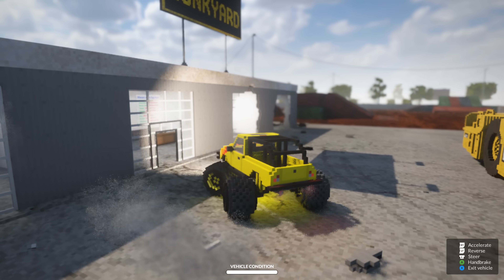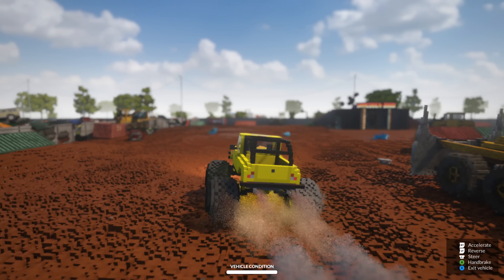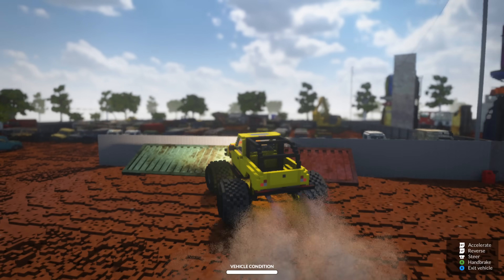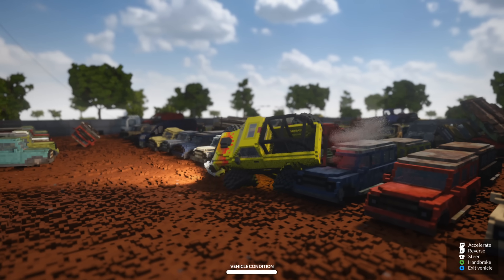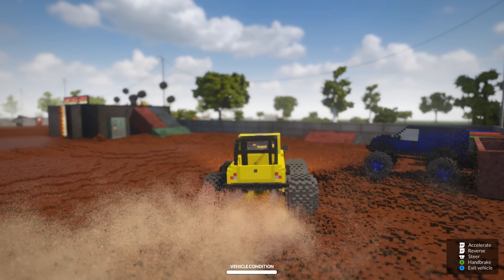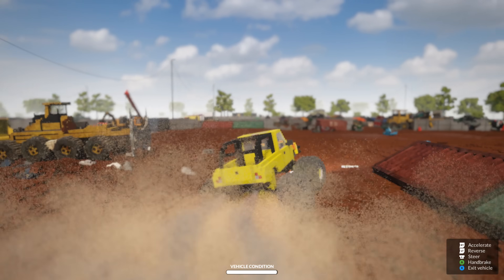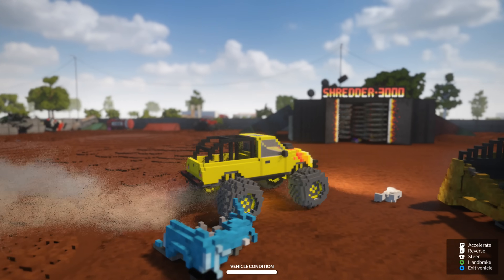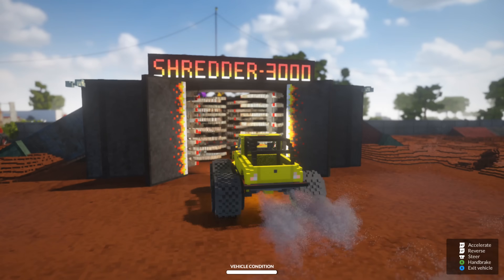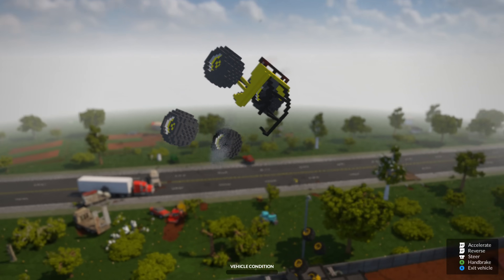Now let's go crush a couple of crush cars and then run this thing through the Shredder 3000. This is a really nice monster truck. Let's hit this ramp — we get some big-time air onto the crush cars. Now it's time to take this yellow monster truck with flames painted on the hood and run it through the Shredder 3000. Here we go — the wreckage goes flying through the air.